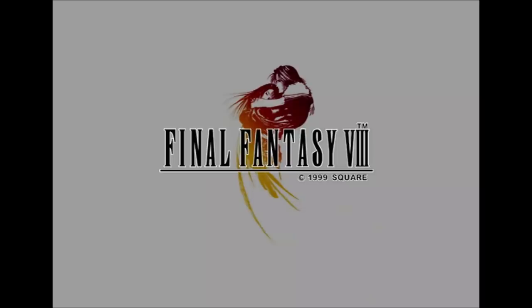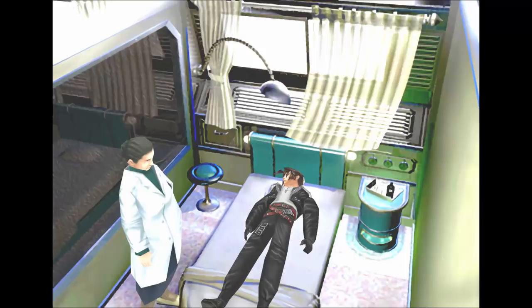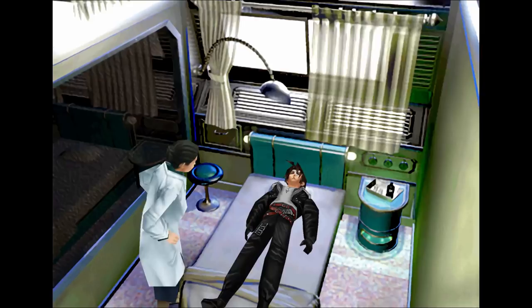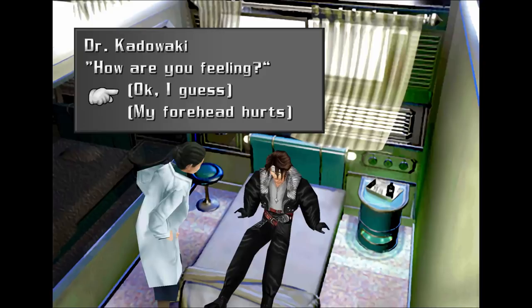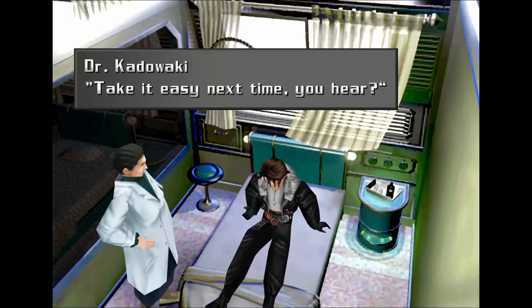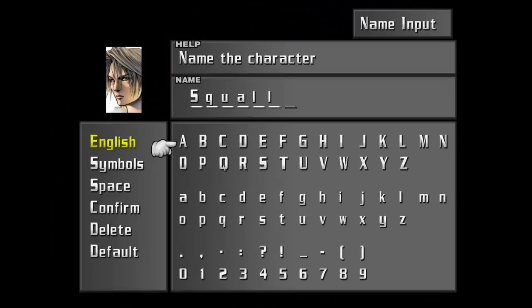The intro doesn't need much explanation plot-wise — it'll make sense when you go back after finishing the game. Dr. Kadowaki is asking how I'm feeling. His name is Squall, continuing the weather phenomenon naming from the last game. We were doing this training duel with what sounds like Carmina Burana-style Latin choir music. Cypher seems to be our opponent — you can't ignore somebody when they have a sword to your neck. We got ourselves a pretty big scar from that one. Our instructor is Quistis — I've heard it pronounced both ways and will probably fade back and forth.